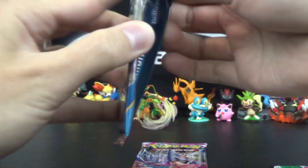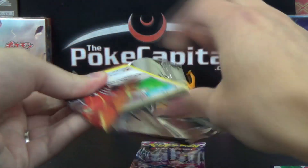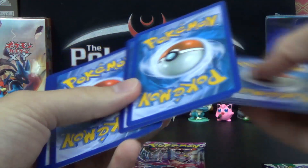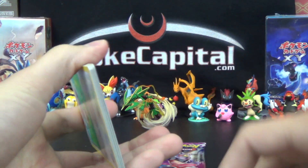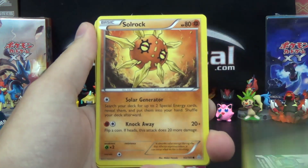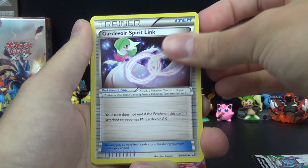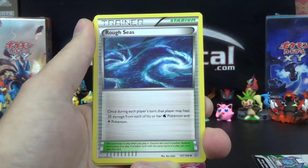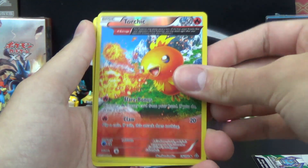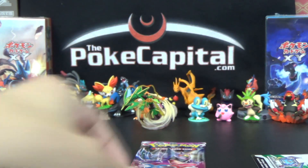Mega Aggron, hopefully he can come through for us here in our pack of Primal Clash. I've had a pretty bad streak lately with Primal Boxes and stuff. Let's see if we can break through. Buttlebee, Illumis, Solrock, Mudkip, Trapinch, Gardevoir Spirit Link, Combuskin, Rough Seas, Torchic Reverse Ancient Trait — a cool looking card at least — and a Breloom with Dynamic Punch and Mega Kick.